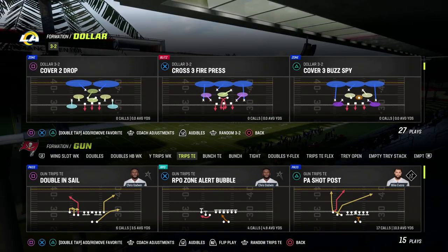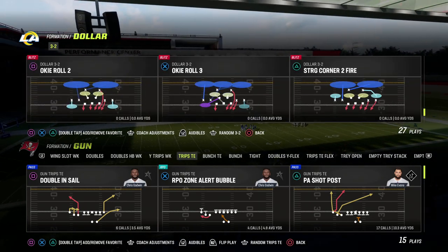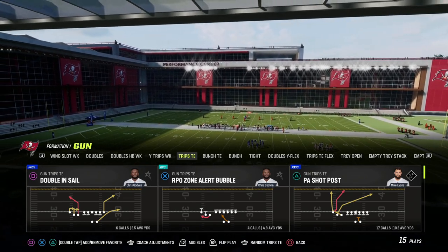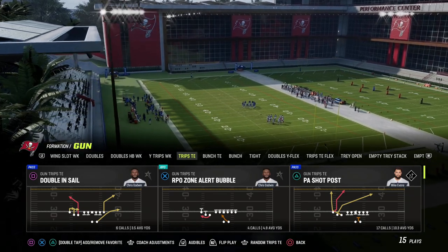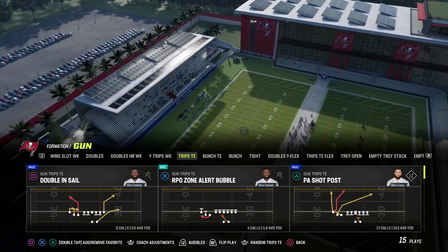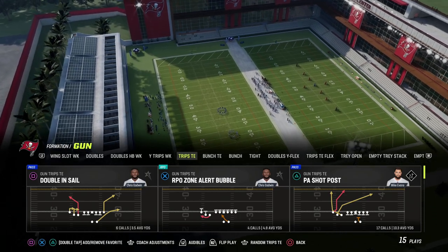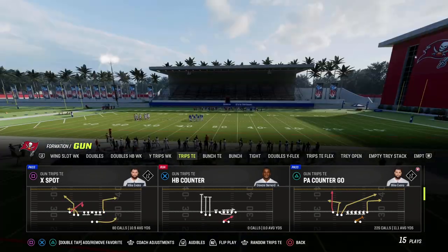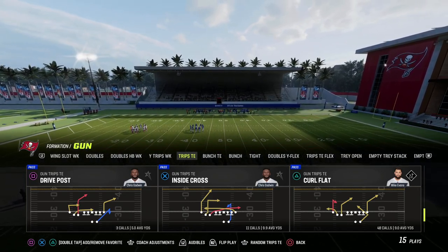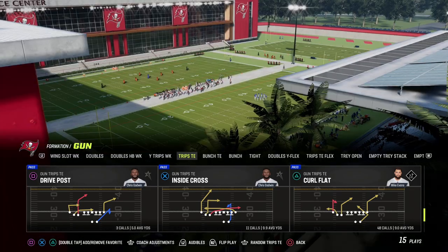You can do this out of pretty much any play, especially now that we have tight end apprentice in MUT. What we want is a post from the backside receiver. I have Tony Gonzalez at tight end and Randy Moss out wide with outside apprentice. You can find a really cheap outside apprentice this year. For tight end apprentice, Dave Casper is an option but he's hard to get, so we'll also show you how to run this without tight end apprentice. We're using the play Inside Cross.